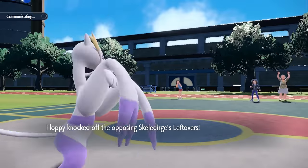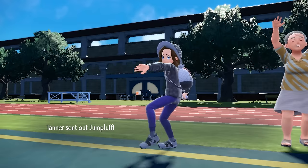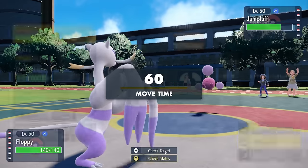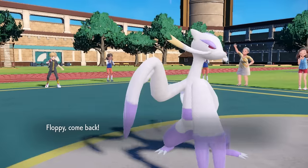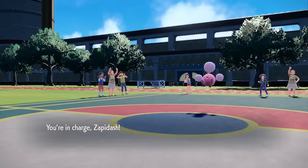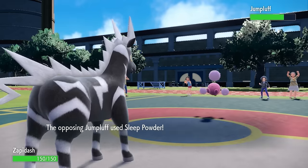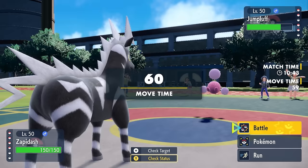They decide to bring in Jumpluff. This is exactly the poofy pink little bastard we've been waiting for. There's a good chance they're going to try to hit me with Sleep Powder, so I predict that and go into Zebstrika — who is very thirsty for some grass. They do go for the Sleep Powder, which is absolutely amazing. We get Sap Sipper and we are sipping it up out here.